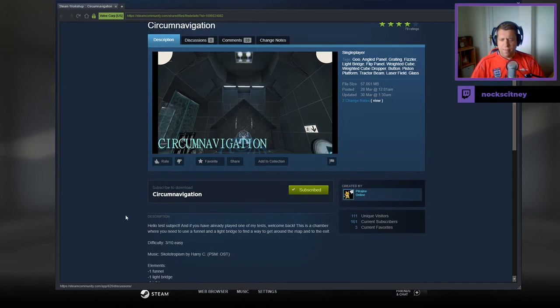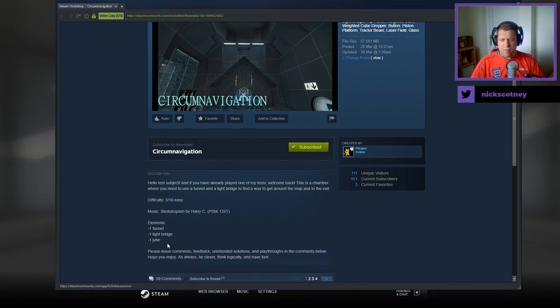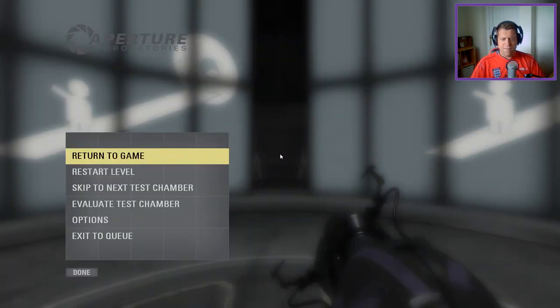Hello, test subjects. And if you've already played one of my tests, welcome back. This is a chamber where you need to use a funnel and a light bridge to find a way to get around the map and to the exit. Difficulty 3 out of 10. We have one funnel, one light bridge, and one cube. Please leave comments to solutions. As always, be clever, think logically, and have fun.